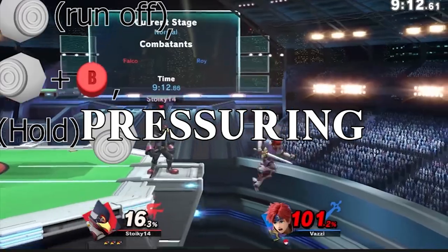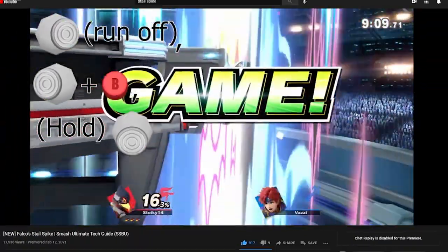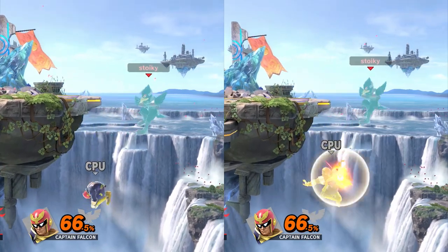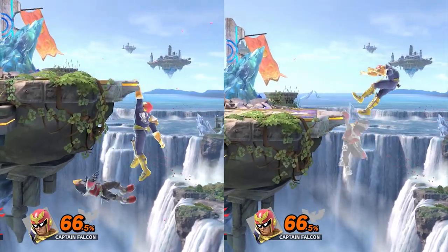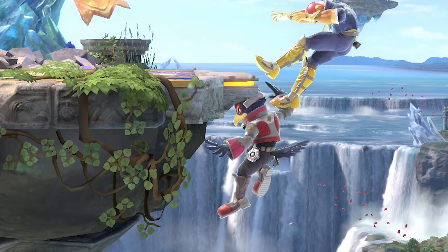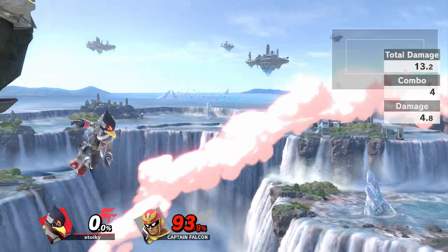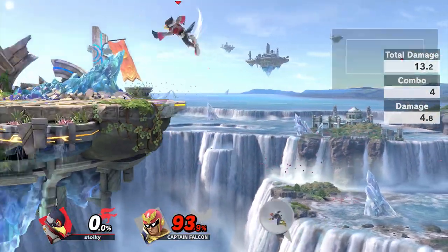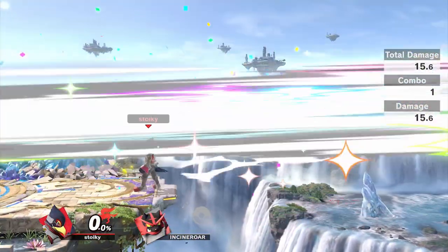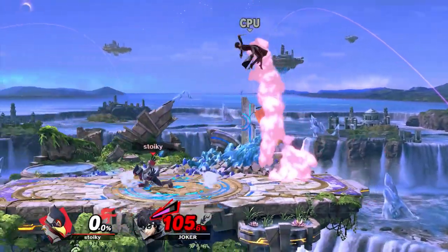First, let's talk about pressuring. I didn't specify this in the first video, but if you miss the spike, as long as you release down before you start to fall after using Stahlspike, you can put your opponent into a ledge trump scenario. This pressures them even further and basically guarantees a kill 20 or 30% earlier on most characters. Simply ledge trump them into a back air, and that's it. If your opponent knows this, they'll likely buffer a roll getup, so be wary of that.